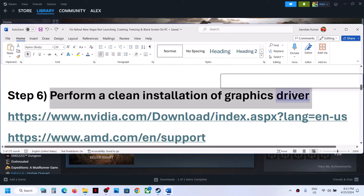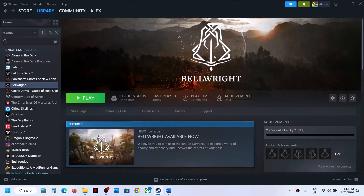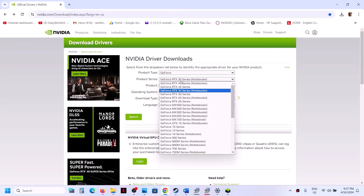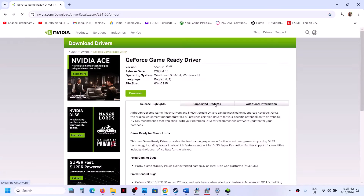The next step is to perform a clean installation of your graphics driver. If you have an Nvidia card, go to the Nvidia website; if you have AMD, go to the AMD website. On the Nvidia website, select your product type, series, and graphics card. Select your Windows version, choose Game Ready Driver, and click Search, then Download.